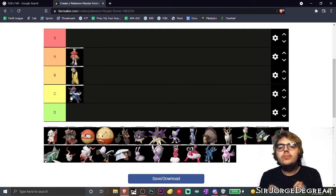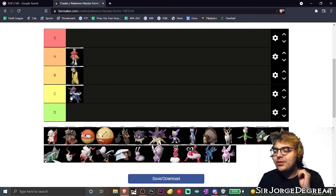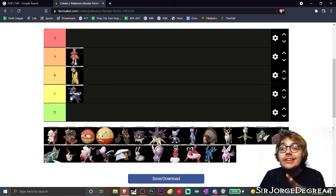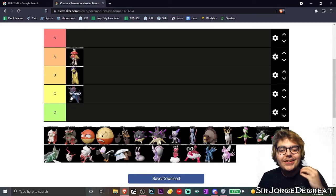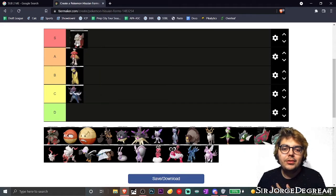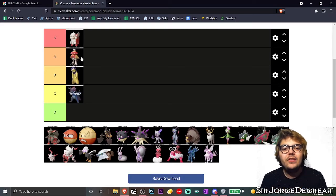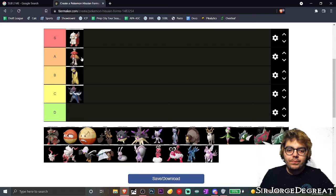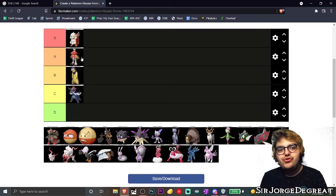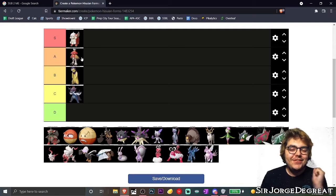Next up, we got the goodest boys — we got Hisuian Growlithe! This is the first Hisuian form they revealed for Pokémon Legends: Arceus, and I absolutely love this Pokémon. This publicly deserves to go to the top spot. What really sells it for me is that very, very rich red they used. I absolutely love it — it's just a good boy.